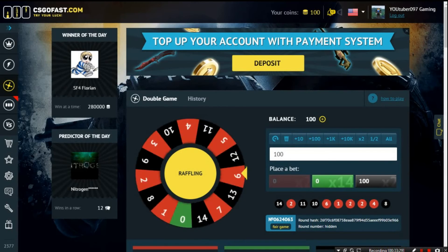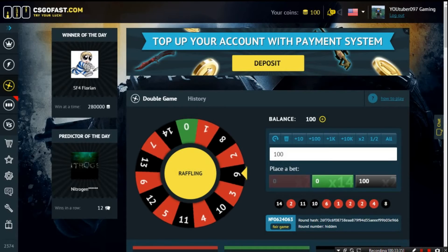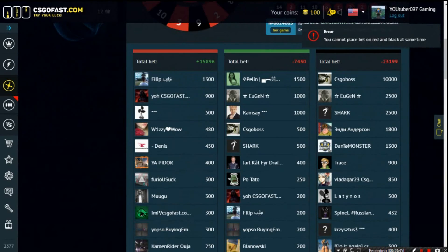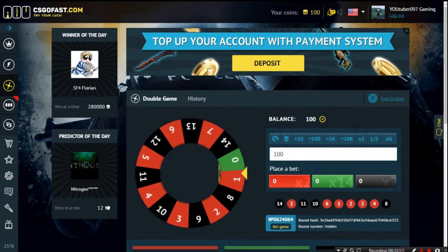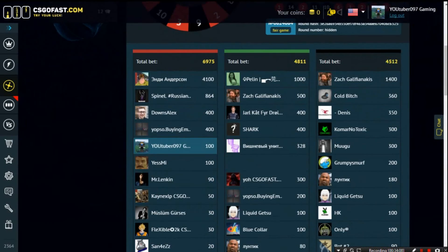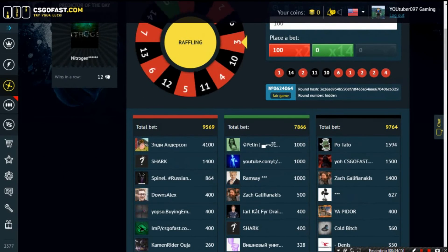We need more of these to keep our profit more constant. It lands on red — of course it lands on red. Going with red now. I really want a Karambit, it's awesome to get one. Let's look at the all-in game right here. Let's see what we're gonna get.